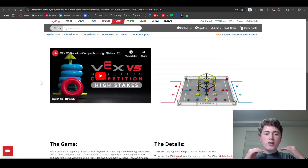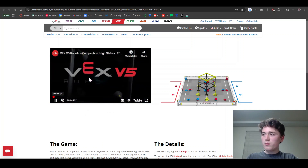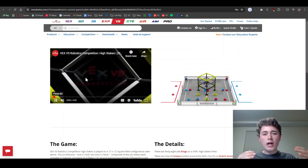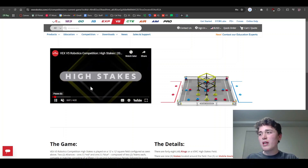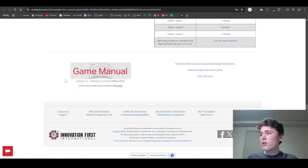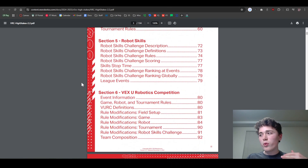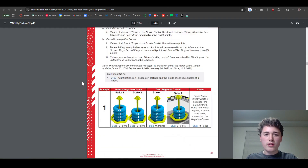To find the details for these rules and games, you're going to go to the game manual on VEX's website. The game manual has all of the rules you need to know to play the game. There's a video on the page with the game manual that gives a high-level explanation of the game this year. If you scroll all the way down to the bottom, you can see a button for the game manual. If you click that, it'll take you to the PDF with all the rules for this year's game.